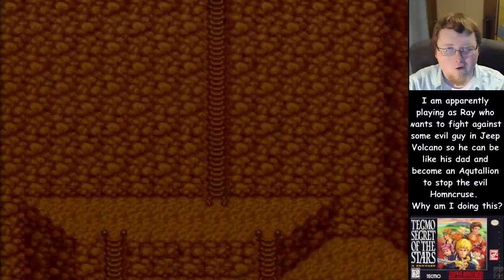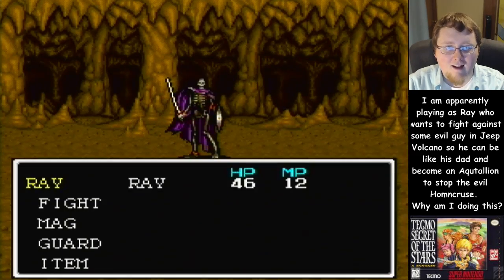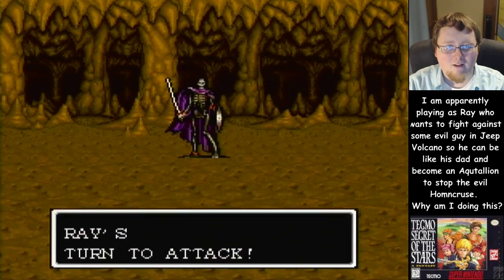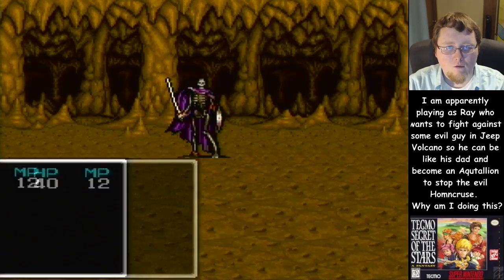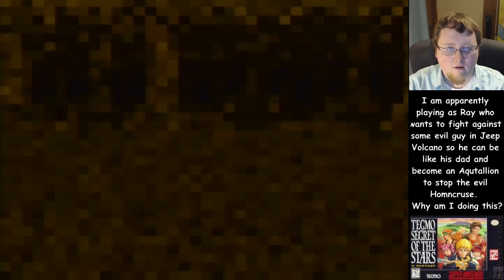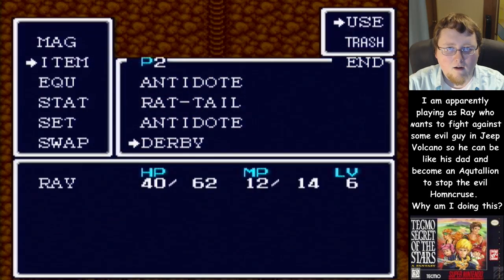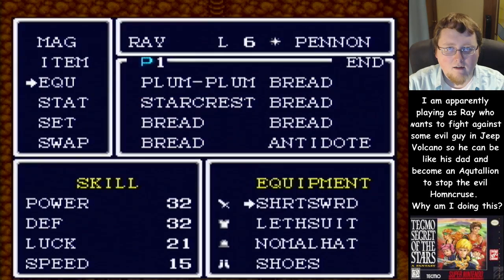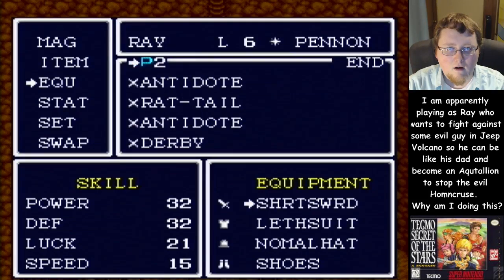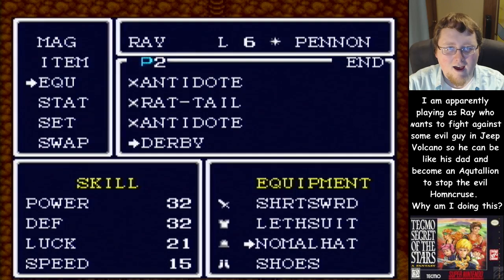Oh, it's a bone — whoa, it's a skeleton! That's a really creepy looking monster sprite. It damaged me by six. Thankfully I took that out. I found a derby — what is a derby? What is that thing? Can I equip it? I don't know what a derby is. Oh, it's a hat — and it's even better than my normal hat!